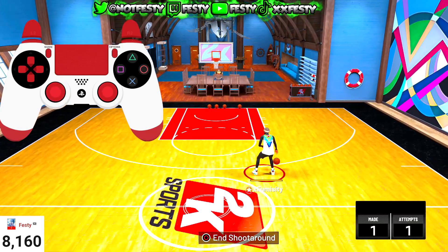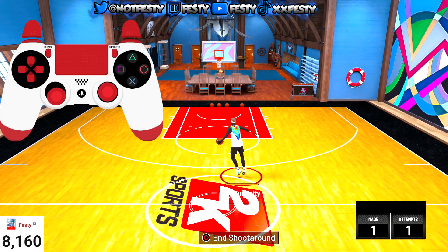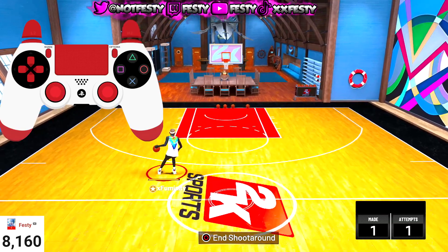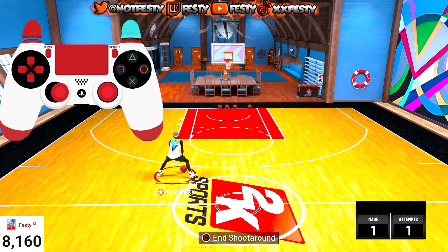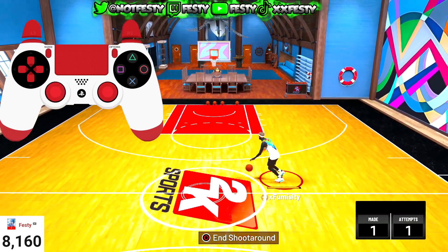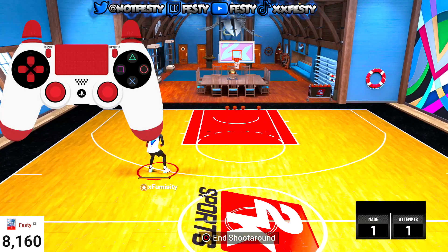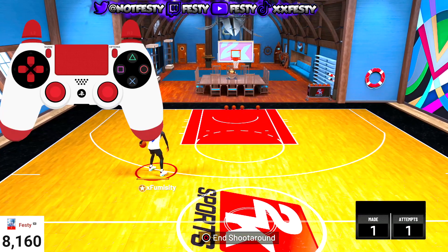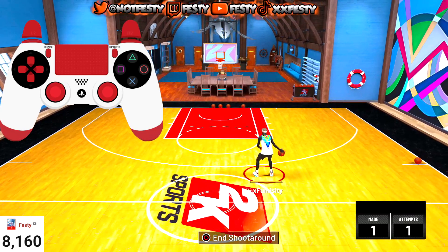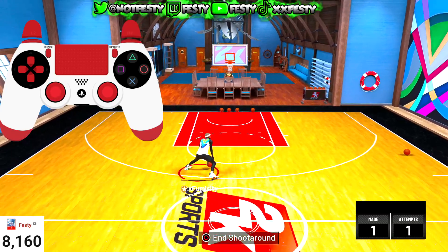All right, so the first thing we're gonna get into — you gotta know how to activate the regular speed boost animation. I got the controller on the screen for y'all too. Activate the regular speed boost and when you see that first bounce right there, that's where you want to shoot. You don't press nothing — you just shoot off the first bounce.